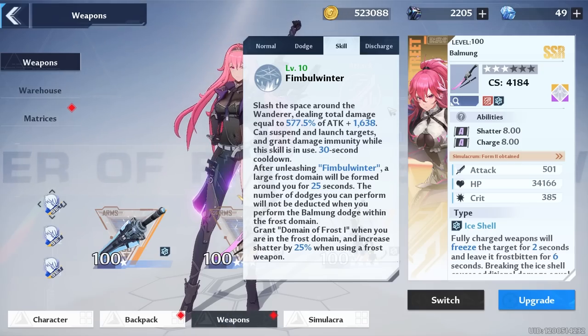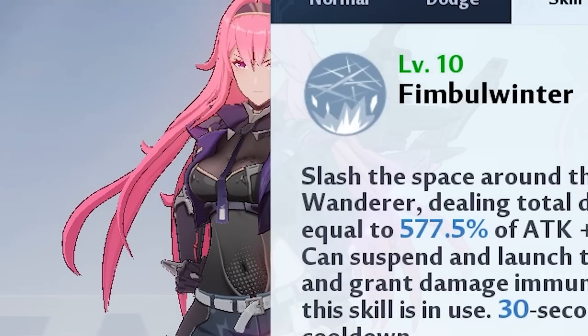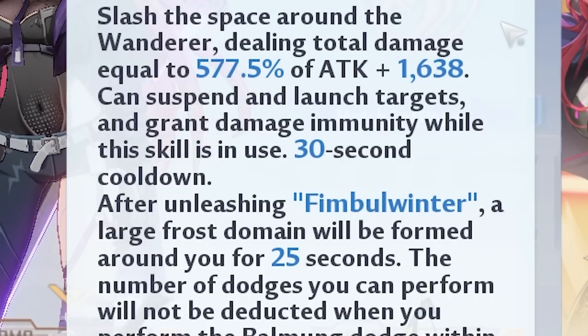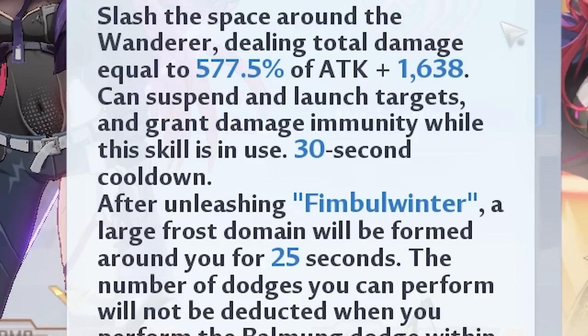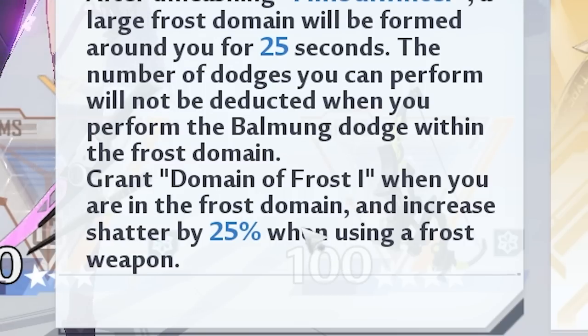Now let's talk about the best part of Frigg's kit: her elemental skill — or weapon skill — the Fimbul Winter Slash. Look at it, it has very high percentage damage. When you're in the field it's going to give you unlimited sprints as long as you're on Frigg. It lasts for 25 seconds, with a 5-second window where you're not in the domain, which lets you switch to other teammates.